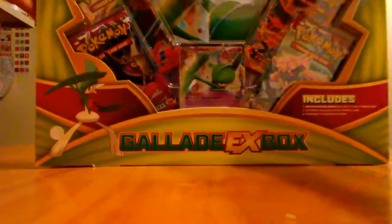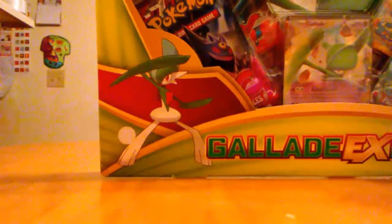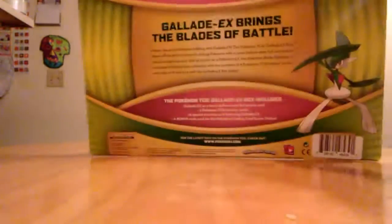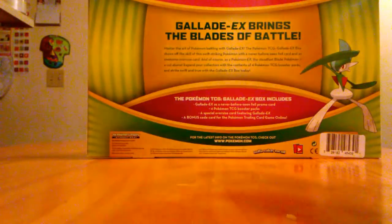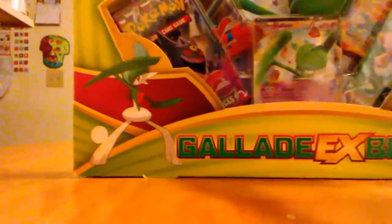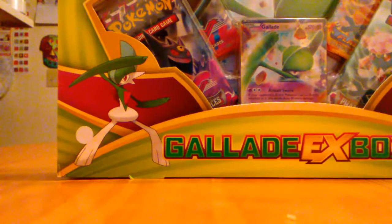Let me go ahead and show you guys the back. So this is the front of the box — there's Gallade right there just chilling. Here's the side view, it just says Gallade. And here's the back side — you guys can pause and read that for yourselves. Sorry, I'm not even sure if you can read that. Let's just go ahead and move on. Sorry for that awkward noise — it's the plastic rubbing against other plastic or just the wood surface.